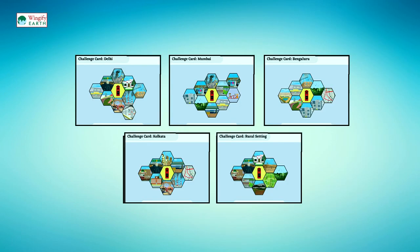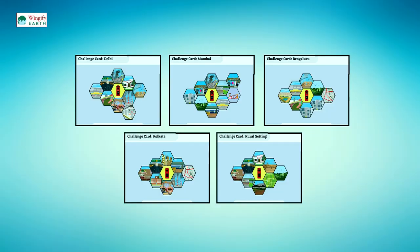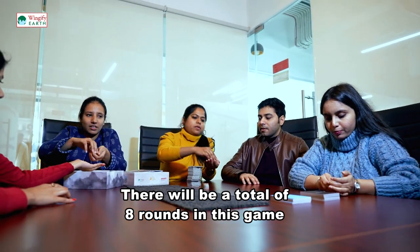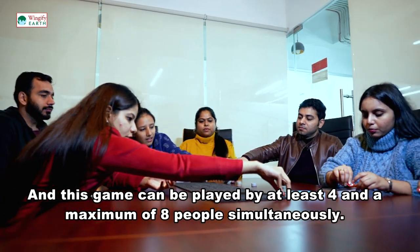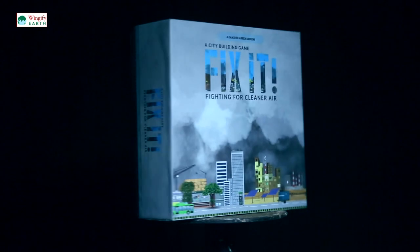Inside the box, there are five challenge cards with the name and pictures of four cities and one village. If you want, you can start the game as shown in the challenge card or from Unit 1, that is GPO. The back of the challenge card has instructions and pictures on building the rest of the city. There will be a total of eight rounds in the game, and the game can be played by at least four or a maximum of eight people simultaneously. The game can be played in three ways.